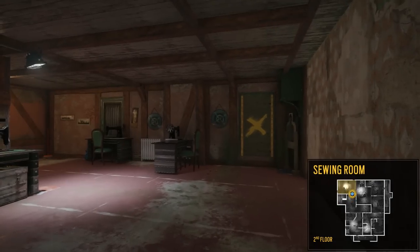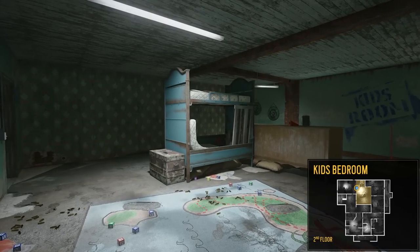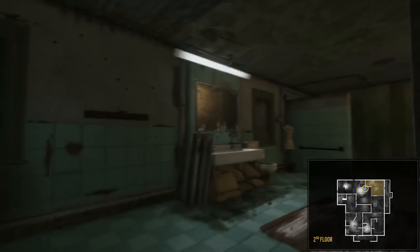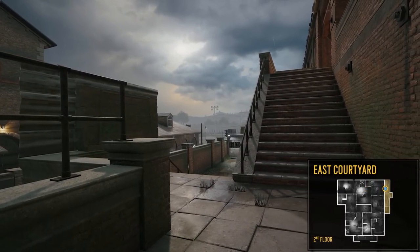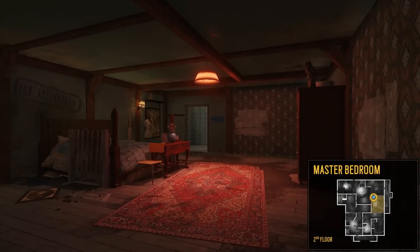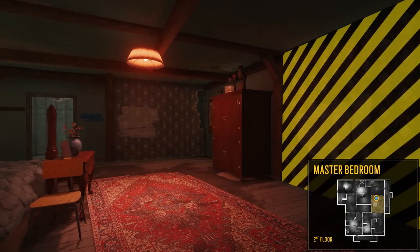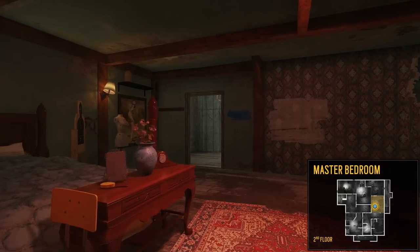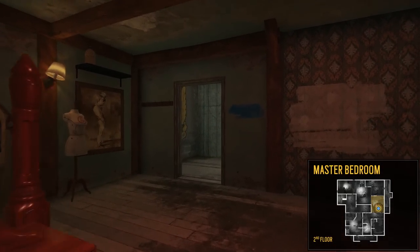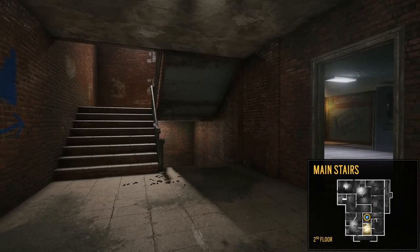Next to the blue stairs is the sewing room. We can breach through a wall to enter the kids' bedroom. We'll continue our tour through the bathroom, then take a quick look at the exterior staircase — that staircase leads to the east courtyard, which we saw earlier. We enter the master bedroom. It has a breachable wall that leads back to the kids' bedroom. These two rooms are the most important locations on this floor because they may contain objective points. We'll finish our tour moving back to the main hallway and ending here in front of the main stairs.